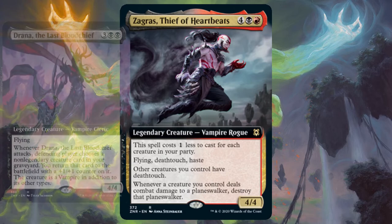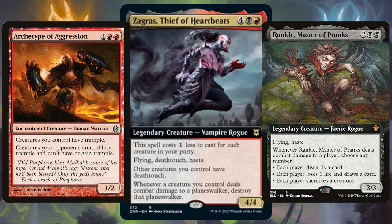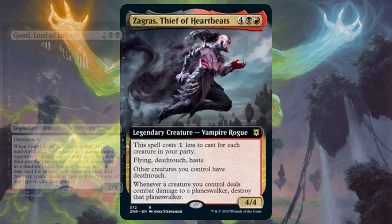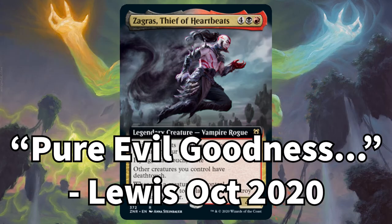Throw in other legendary flyers like Drana and Rankle, Master of Pranks, and really start popping off and making all those different triggers go wild. Whack in commander staples like Archetype of Aggression and give all your creatures trample. If your side of the board has all creatures with trample and deathtouch, you're going to be near untouchable. Get more party members like Gonti, Lord of Luxury and Robber of the Rich, and start stealing cards from your opponents — pure evil goodness.